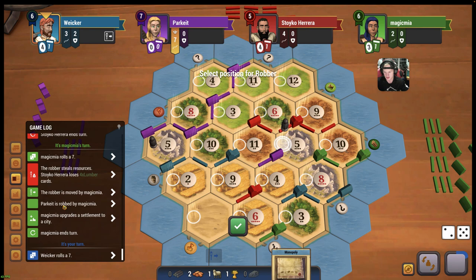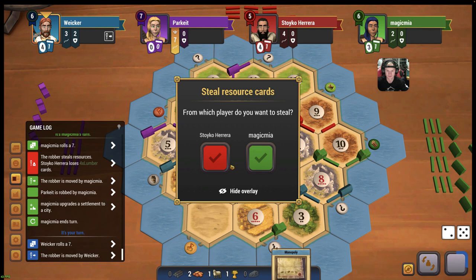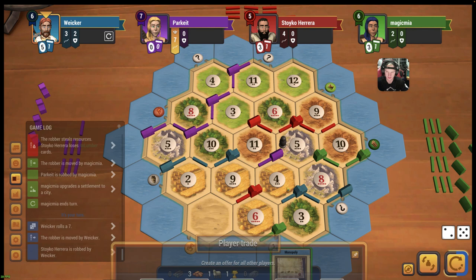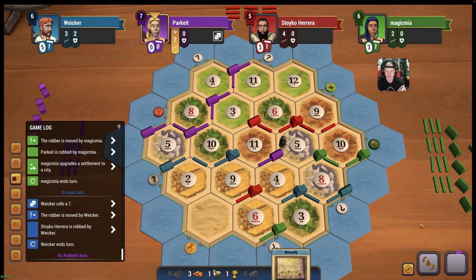I guess it's worth trying to take a wood from red - does he even have any though? Guess this is the spot, right? Do we trade in 3 brick just to get a dev? No, I think we'll just sit on 5 cards. We'll see how this plays out. This probably isn't a great move because even just with an 8 we're at 8 cards. We'll see if that was the right move.